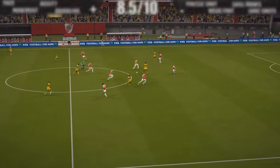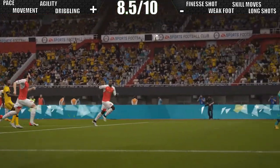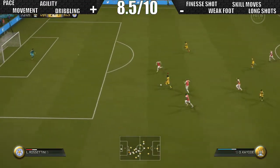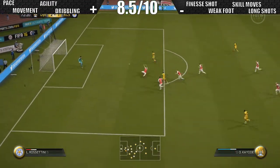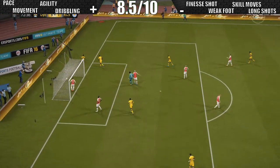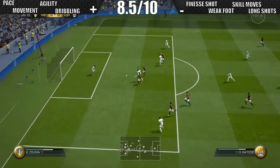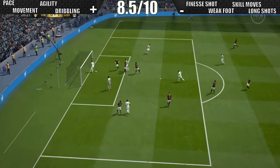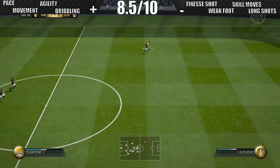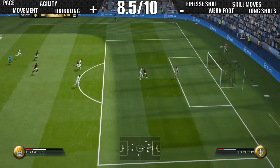Overall we're giving him an 8.5 out of 10. If he had a better weak foot, better finishing overall, and some better skill moves — two star and two star on weak foot and skill moves just isn't good enough — he would easily be getting over a nine. If he had skill moves and better composure and finishing on the finesse he'd probably be getting a 9.3 or 9.4. Still, this is an absolutely incredible card for the money — I would highly recommend you go out and give him a go, because he is just so quick, so good on the dribble, and so fun to use.